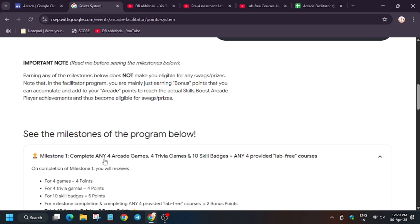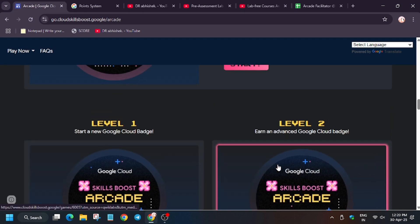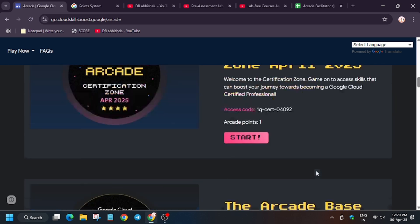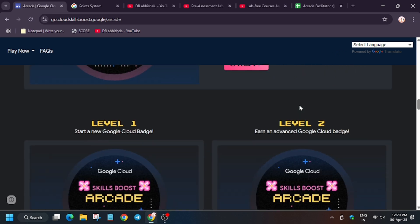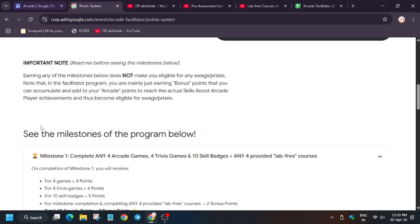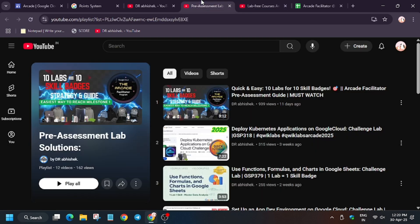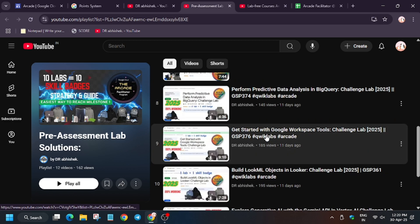If you want to earn 10 skill badges, let me show you how to complete Milestone 1. As you can see we need 4 arcade games, 4 trivia games and 10 skill badges. Here are 4 trivia games and there are 4 — actually 5 — arcade games running, so you can complete any 4. You will be able to easily complete Milestone 1. Once you complete those 4 games and 4 trivia games, here are the 10 skill badges.